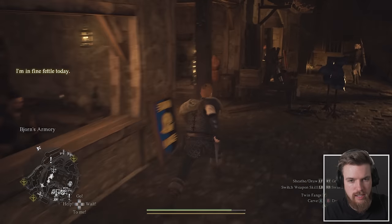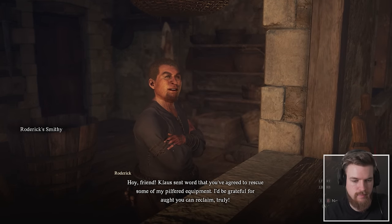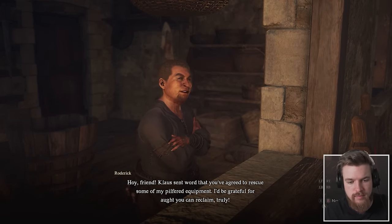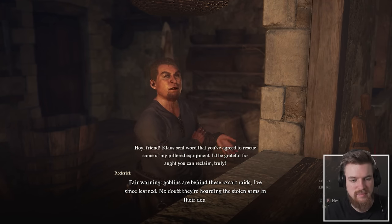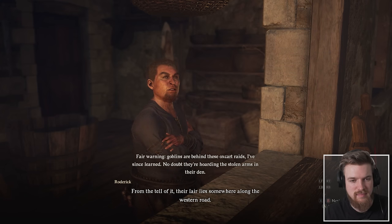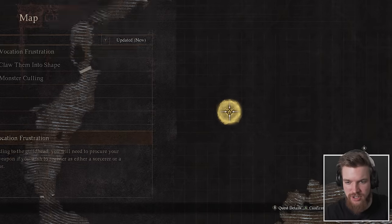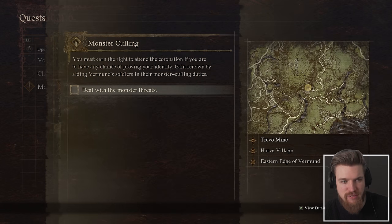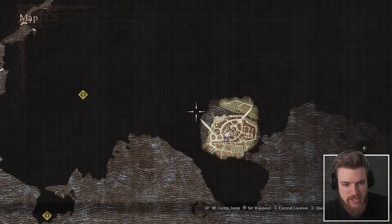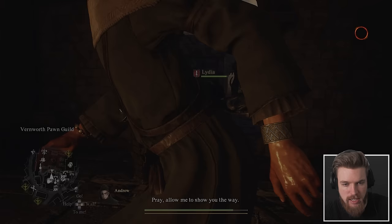Roderick at the armoury confirms goblins are behind the ox cart raids and are hoarding the stolen arms in their den, somewhere along the western road. We can do that quest on the way to the goblin culling — lucky we picked it up. So now we need to deal with three monster threats: starting with Trivo Mine to the northwest. We set a new waypoint and head west out of the city across the great bridge.